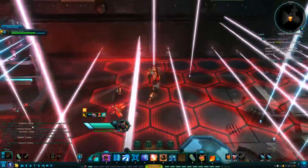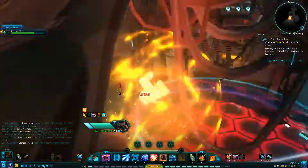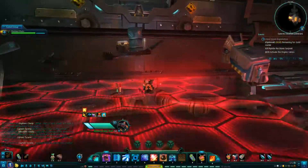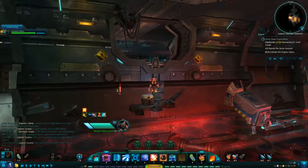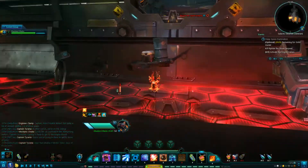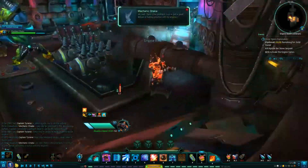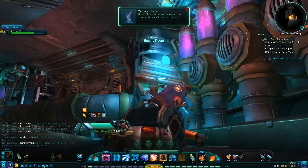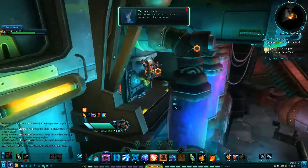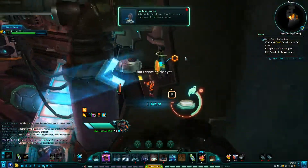Jump up and get into the next room — there are more guys up here to shoot. Go through here and shoot these ones too. That's all of them. Now hit the Defense Control Switch to deactivate the laser grid. Gather at the defense control grid to activate the laser defense. Now we have to Mission Impossible our way through this grid. It might seem impossible, but it's not. To make it easier, angle your view so you can actually see the beams — that helps a lot.